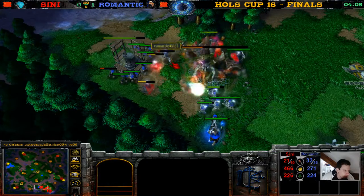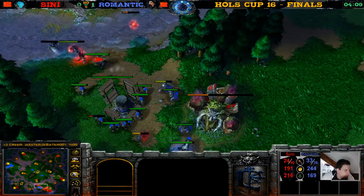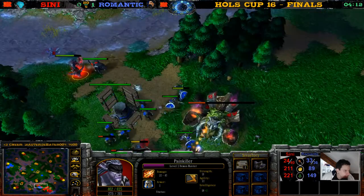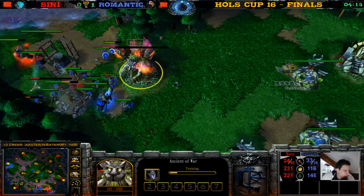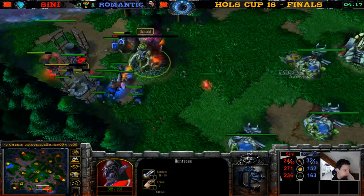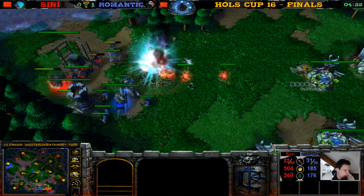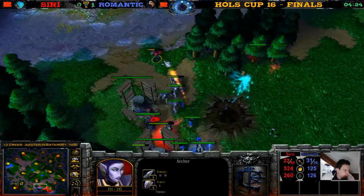There's another Detonate. We have a level two Demon Hunter now. The wisps are doing their best trying to repair this Ancient of War but they all get killed. This footman — is he dead? Yes, he dies. We have one Hunter's Hall, one Demon Hunter. He summons another Hunter — there goes another peasant, just killing peasants. This Ancient of War is going down — 40, 30, 10 hit points — it's dead.